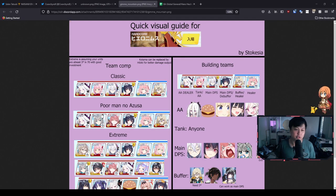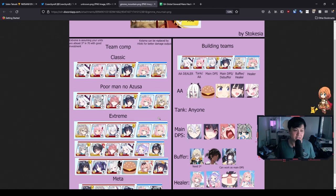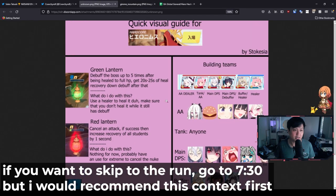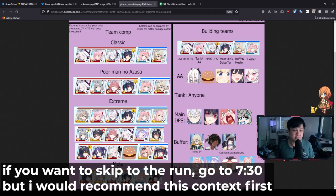Welcome back to another Blue Archive video. My name is Lace and today we're going to be doing a one-shot, if not a hardcore clear, for the Hieronymus boss. This bad boy is actually kind of hard, and if you guys do overtake my rank, I'll find you. But essentially today I'm going to go through a couple of resources and then also run through a run myself.